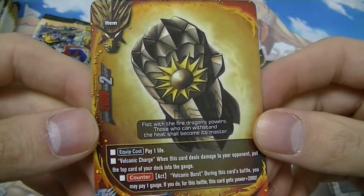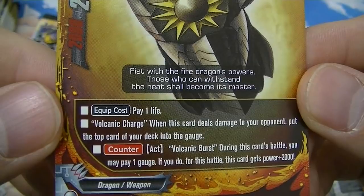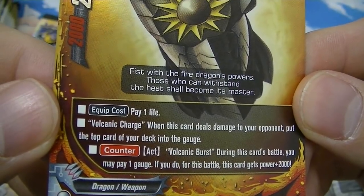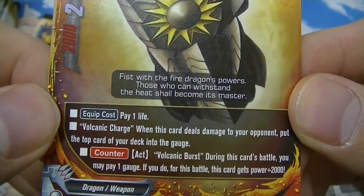Another double R — a new equipment for Dragon World. Equip cost: pay one life. Volcanic Charge: when this card deals damage to your opponent, put the top card of your deck into the gauge. Counter — Volcanic Burst: during this card's battle, pay one gauge to give this card plus two thousand power.